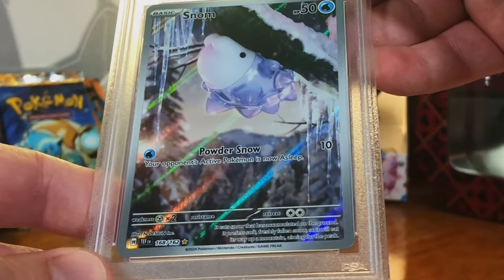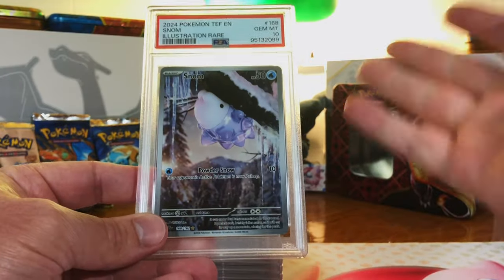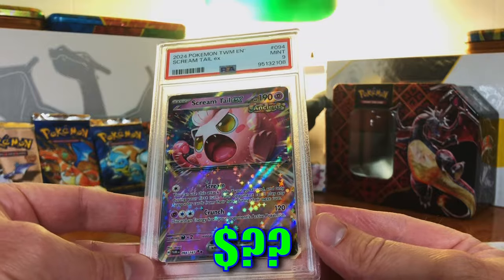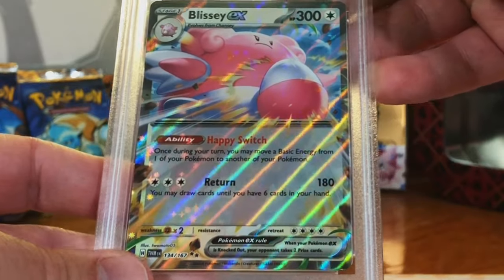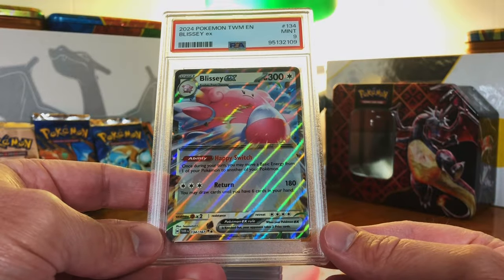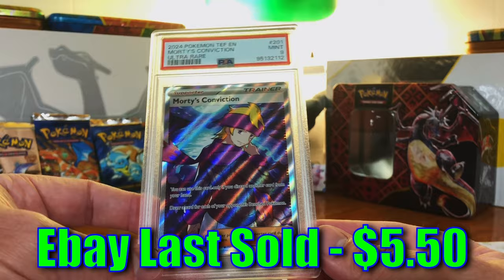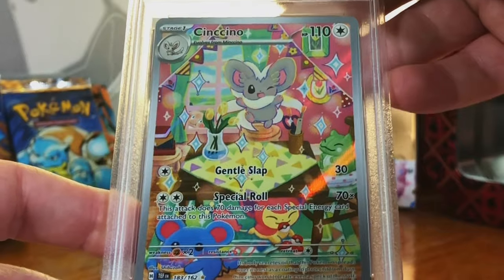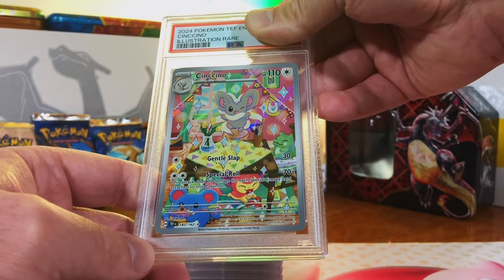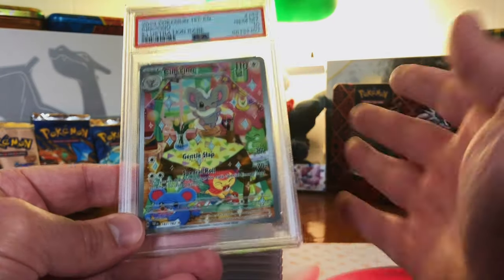The second Snom Illustration Rare from Temporal Forces — and I think it's another 10. Two Gem Mint 10 Snom Illustration Rares! Scream Tail EX Double Rare from Twilight Masquerade — 10. Mint 9. That is fine, kind of a cool artwork. Blissey EX Double Rare from Twilight Masquerade — I'm gonna guess a 9. Mint 9. Going on a hot streak with more 9s and 10s. Morty's Conviction Full Art from Temporal Forces — I think this is a 10. Mint 9. Sencino Illustration Rare from Temporal Forces — absolutely love the artwork, it's such a fun artwork. This has gotta be a 10. Yes! So many Gem Mint 10 Illustration Rares.